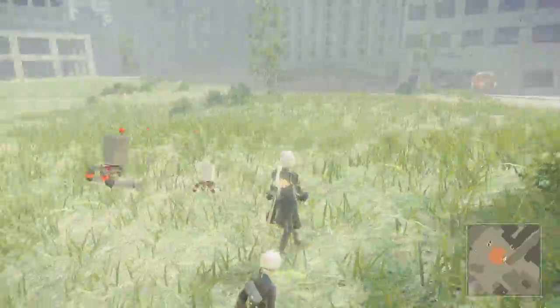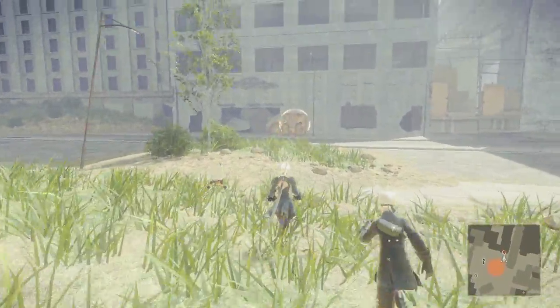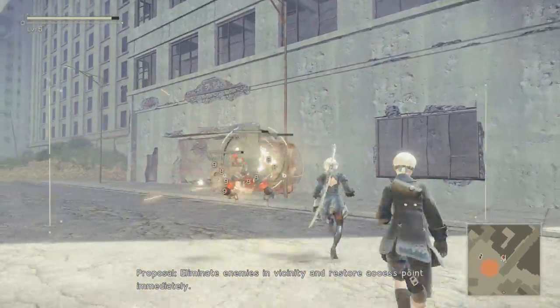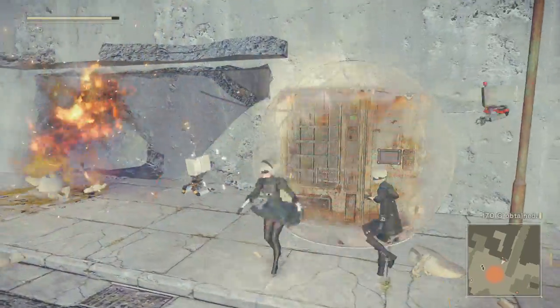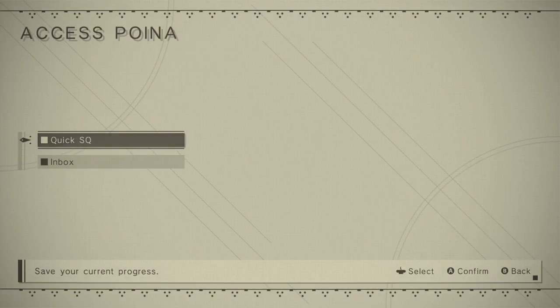What is this over here? Let's go check this out real quick. Is this a terminal? Proposal: eliminate enemies in vicinity and restore access point immediately. They're level 1. Alright. Map information unlocked.